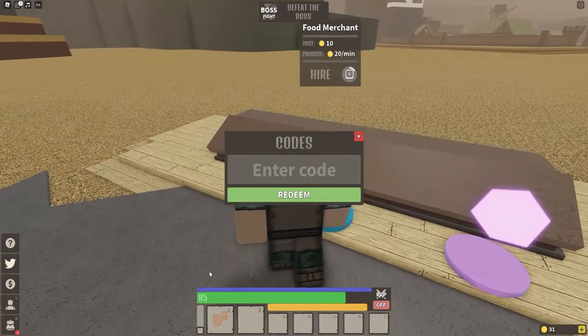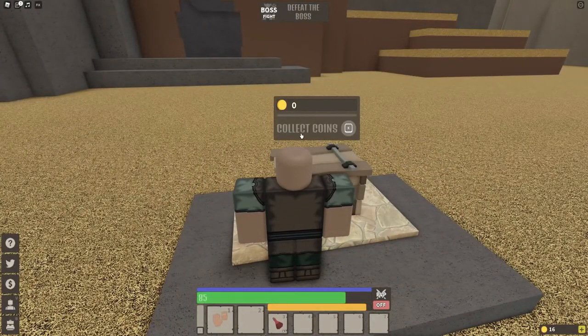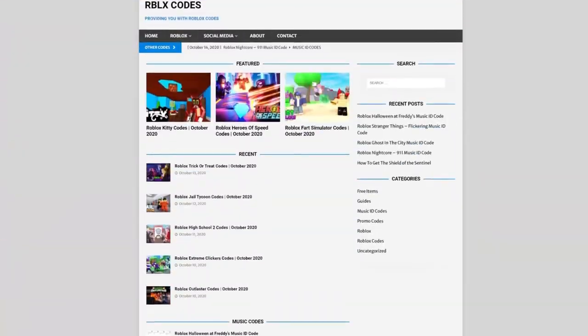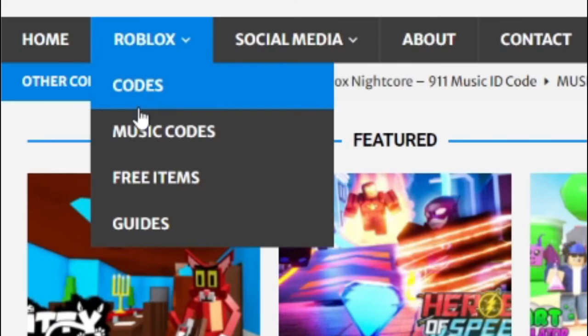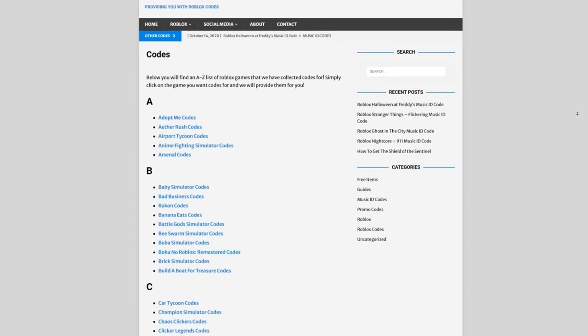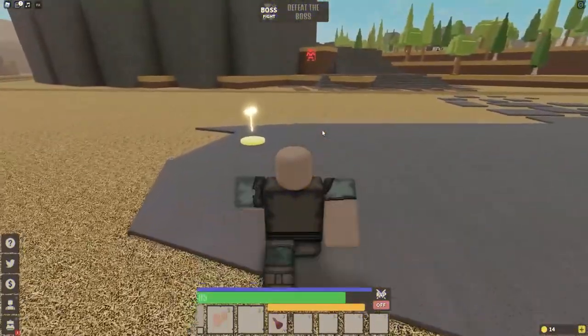Are you filled up with watching YouTube videos to find Roblox codes? Well I've got a solution: rlxcodes.com. On the website you can find game codes, music codes, and guides — there's tons of stuff to check out, including codes for over 300 Roblox games. If you need a code for a game, it will be there.